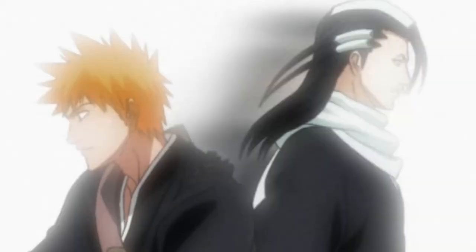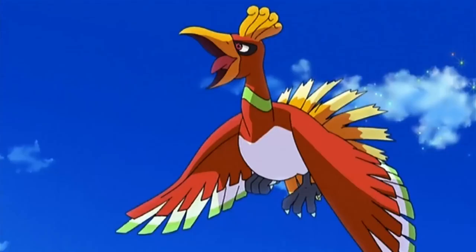So that was Zanjutsu, Hakuda, and Kido. The last of these four battle tactics is Ho-Ho — not the Pokémon, not the delicious snack treat. Ho-Ho, as in fast movement, or the step method. This is the one I don't even know if Ho-Ho is mentioned by name at any other point in the Bleach series other than the moment when Aizen was actually explaining the four battle tactics, because the main move utilized from Ho-Ho is Shunpo, which is kind of its own thing in and of itself.